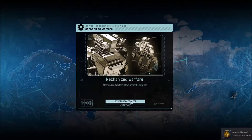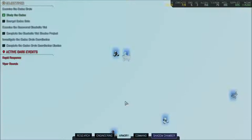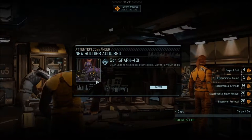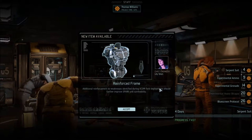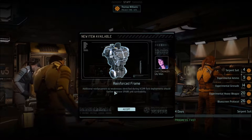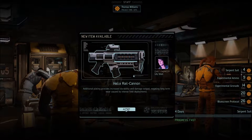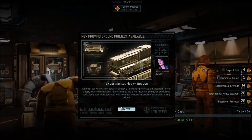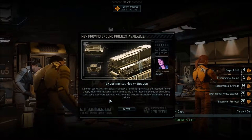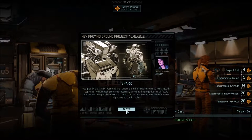We've completed Advanced Mechanized Warfare development. Assigning a new project — we've got a new guy. Reinforced frame: additional weaknesses identified during XCOM's field development should further improve the Spark unit's availability. That's the secondary gun — heavy weapons platforms for our troops, additional reinforcements, mounted movements, and possibly even wrist-fed weapons. Spark.